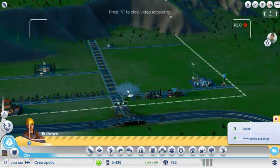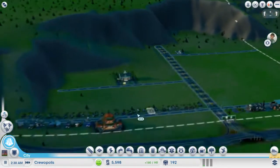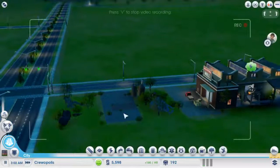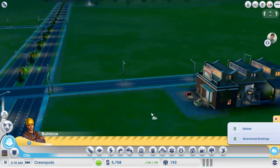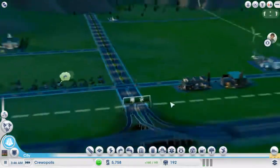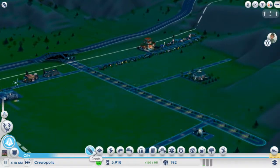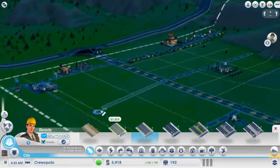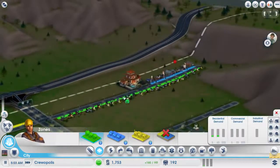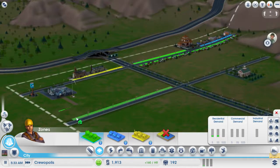There we go. Alright, so there we go — that's working. I don't want that stuff, I want factories. Love the sound of productive machinery — that's nice. I'm going to get another road going, a little all out with these roads here, just trying to get this going. There we go, and this road — we're going to have residential all along here.